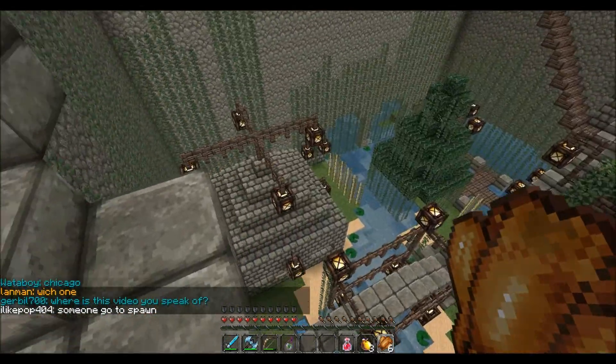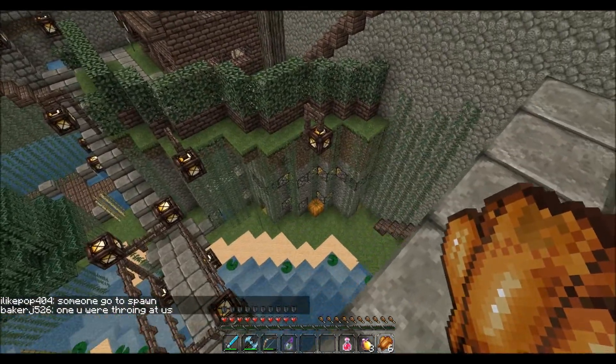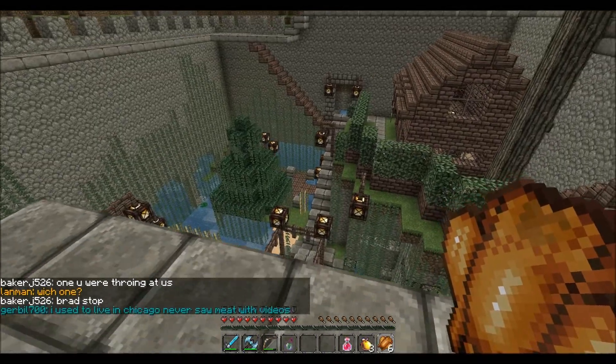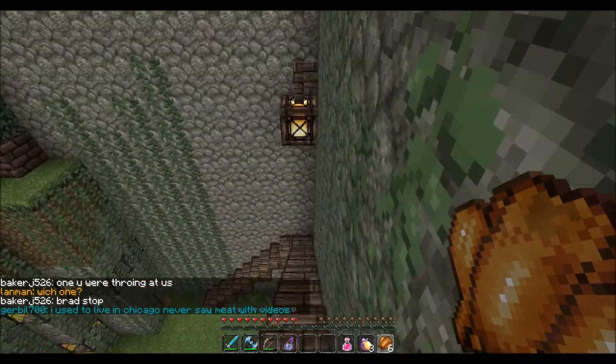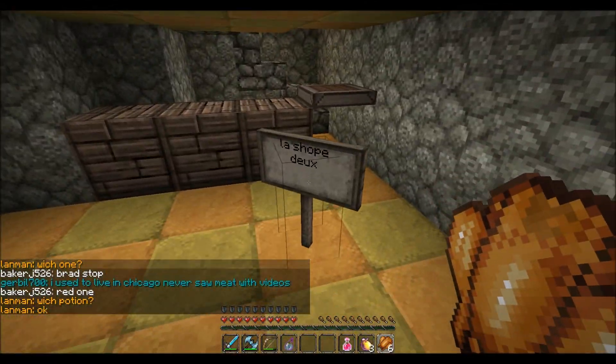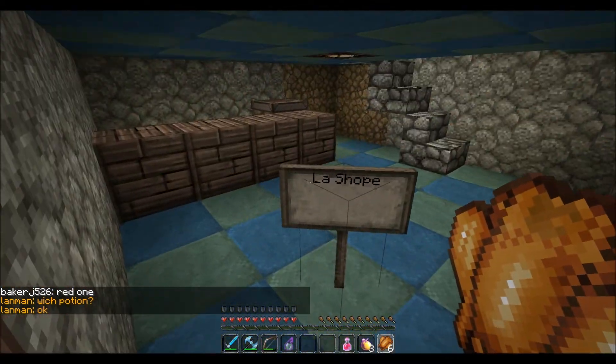That's the vault down there. And a couple of shops in the cliff here. There's also a little boatyard and a port. This shop too.